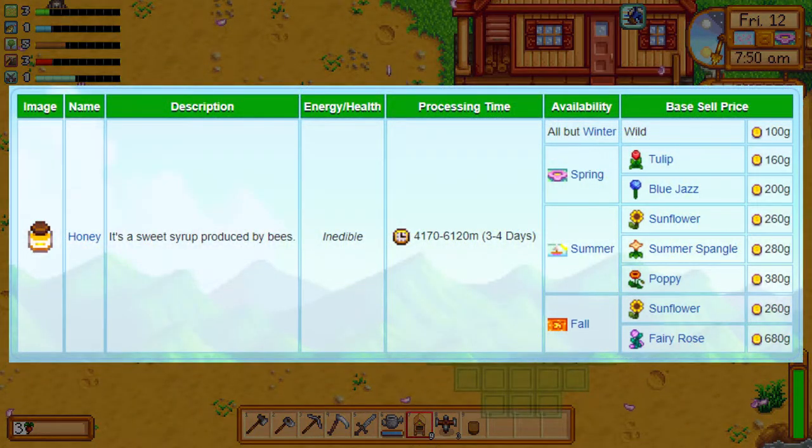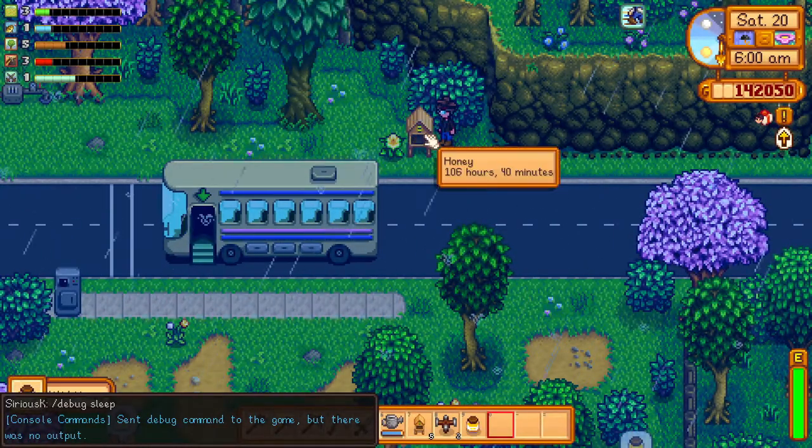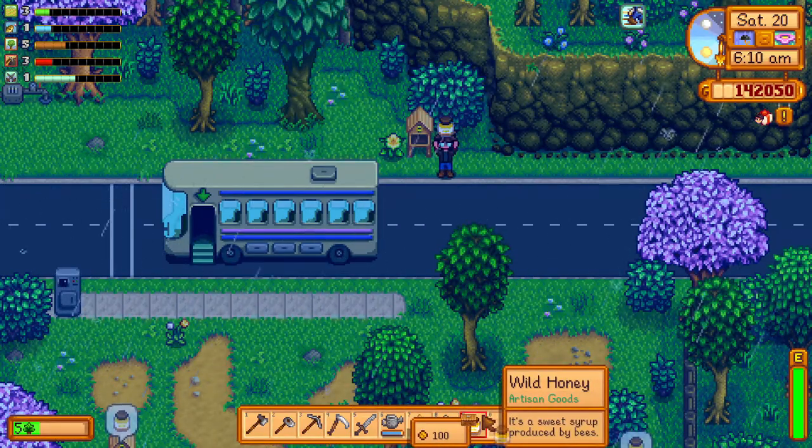This little table gives you a clear overview of which flowers yield the most gold. Sadly, from the forageable flowers, only crocus and sweet pea can affect the final produce, so dandelions, daffodils and others are useless here.